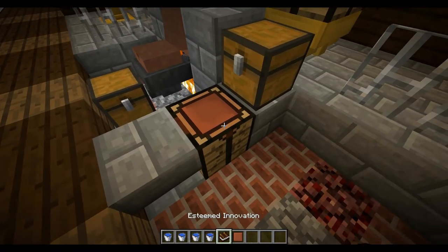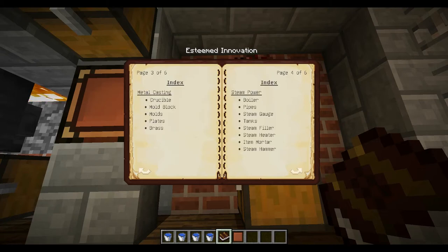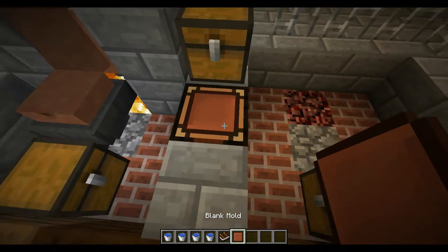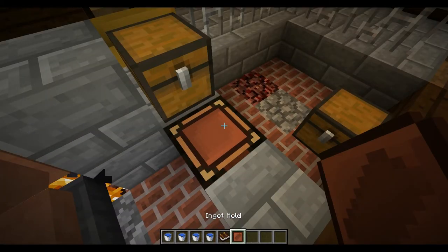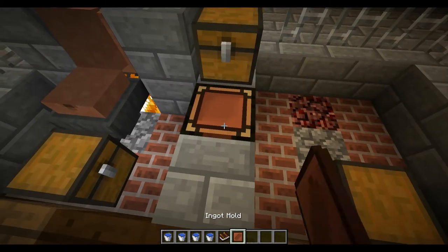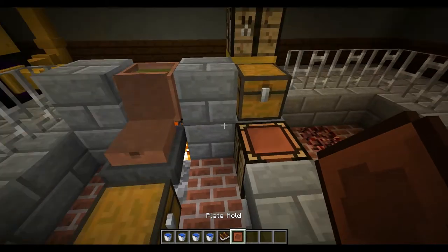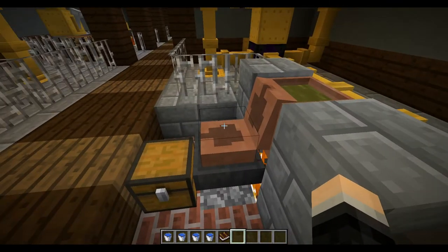You take the blank mold to one of these tables — with some wood and a blank mold, you right-click it onto the table and it cycles through: nugget mold, plate mold, ingot mold. Then you put the mold into the molding station — a plate mold for example — and it forms and closes up.